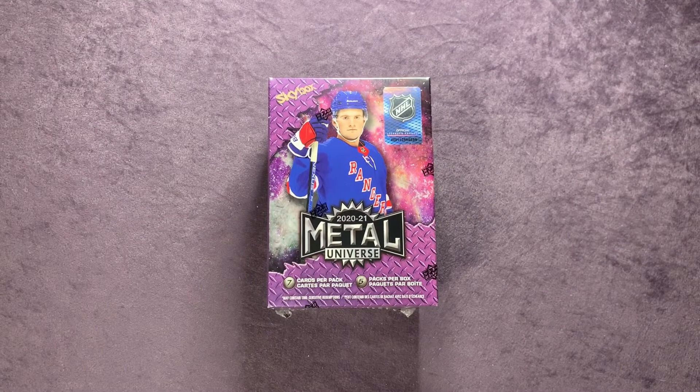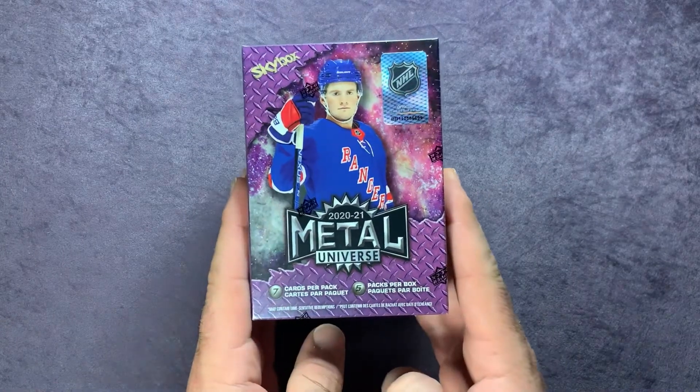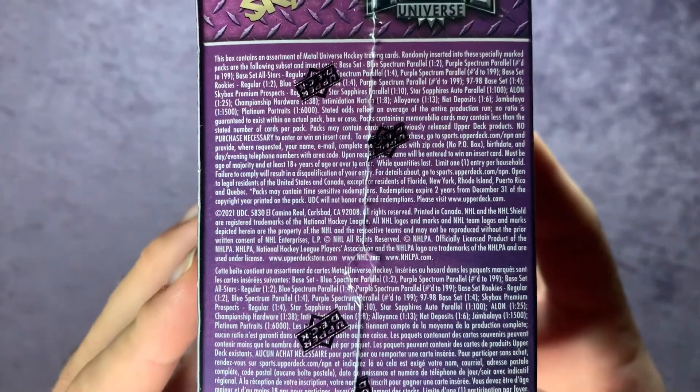Welcome back everyone to another video here on Northwest Rips. Tonight we're going to open up some hockey — a 2020-21 Metal Universe blaster box. It's seven cards per pack, five packs per box. Take a look at what the different things you can find here and some of the odds — I'll show you that in a bit.